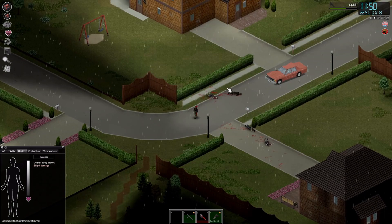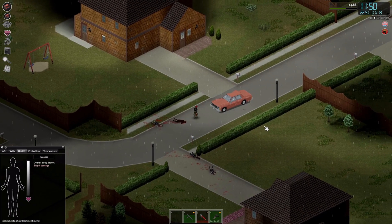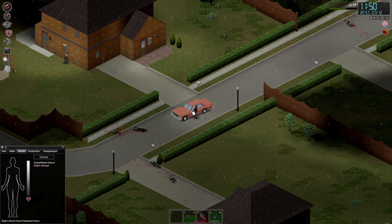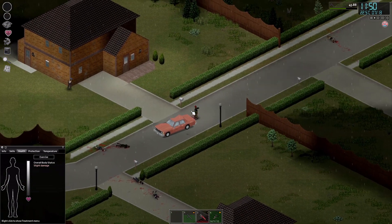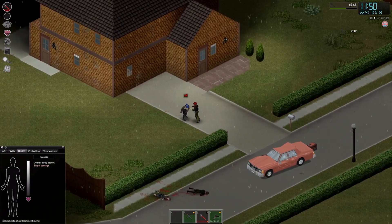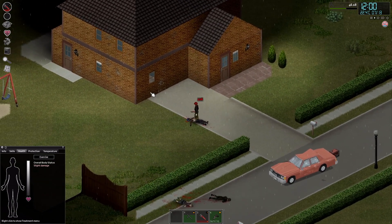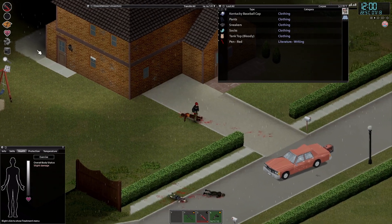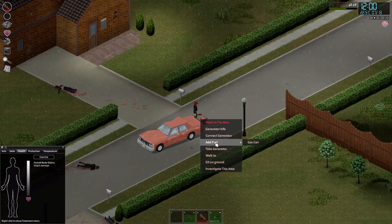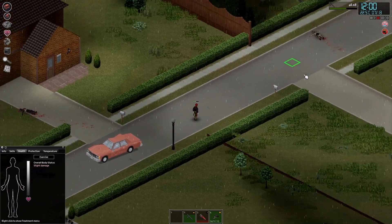There was one zombie that went this way — where did he go? There he is. Let's drop this for a second and deal with this little rascal. Can you lay down for a second? Thank you. That's gone. Let's move forward. Take the generator with me, and let's move by speeding up time.